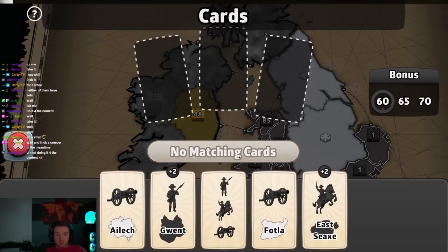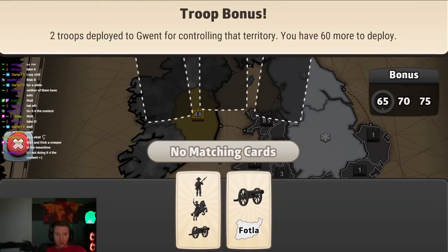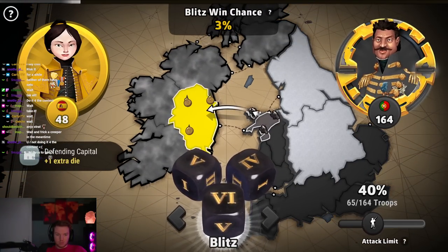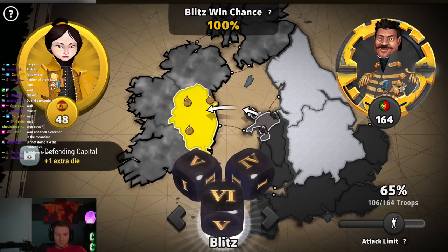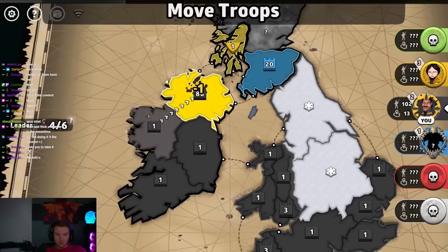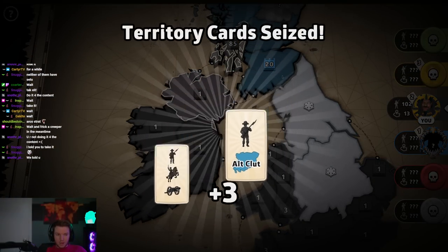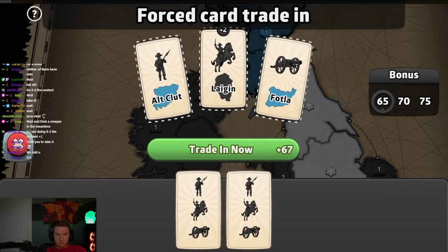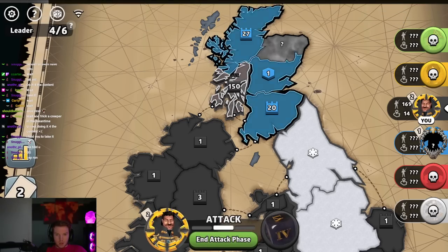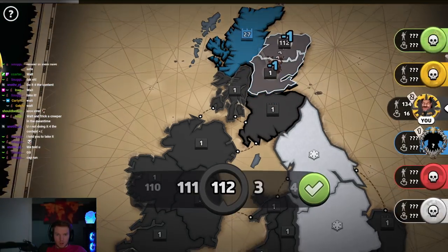He has another 20 — yo, what! Just pulls that from out of the blue. We kill yellow, and again, without using the joker. I think this is the game. Yep — good game! Awesome, good game. There we go, that was a long one.